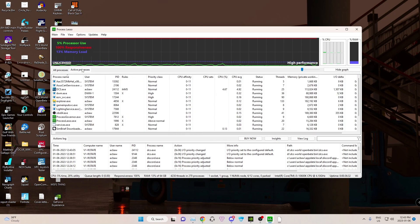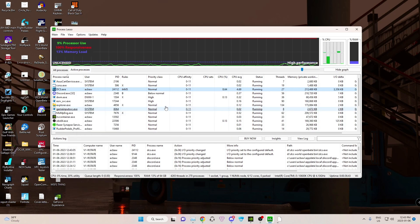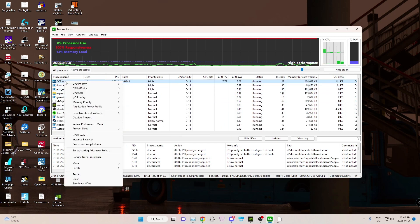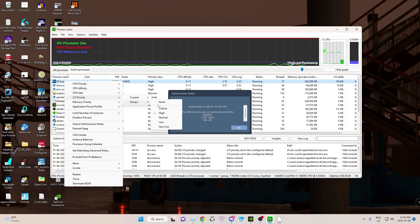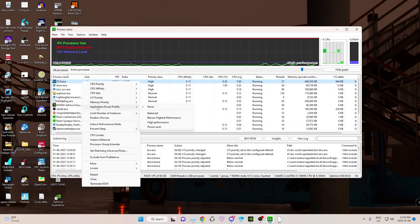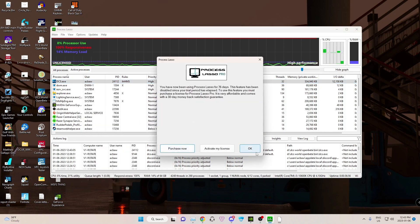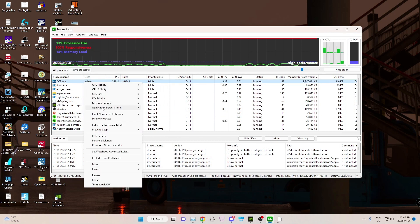Once it's open, it'll appear in Active Processes. You're then going to go ahead, right-click DCS. CPU Priority — I always set to high. I/O Priority — always set to high. Application Power — always high performance. Now, I can't do that because I haven't purchased it; I'm out of the free trial days, but that's what I would do.